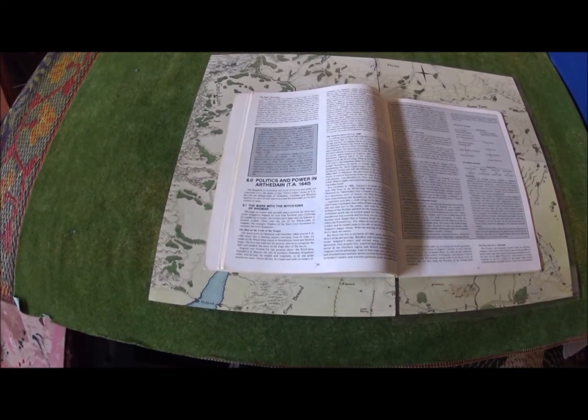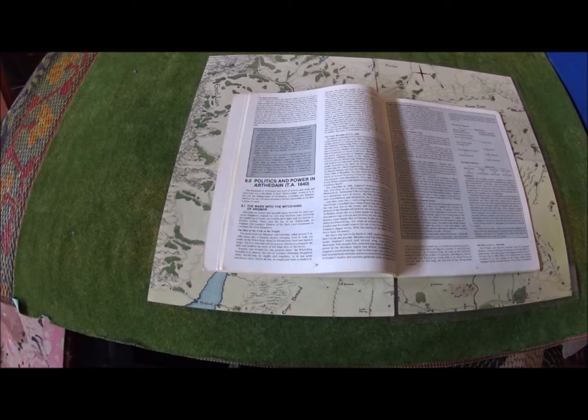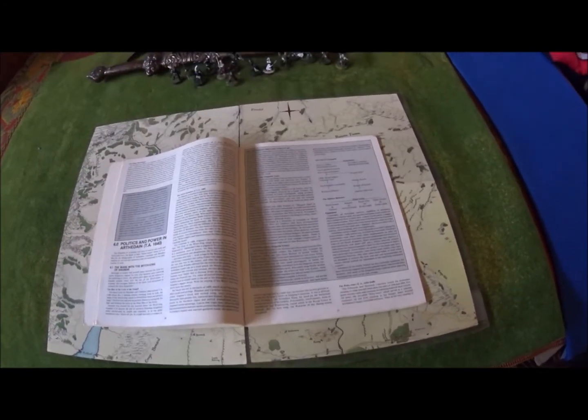Section 6 talks about the politics and power of Arthedain: the wars with Angmar and the Witch King of Angmar. These wars have been going on since 1356 of the Third Age and will continue until 1974-75. We're talking about a 600-year war, back and forth, with periods of great fighting and lulls of inactivity as both sides rebuild. It talks about the Great Invasion of 1409, which saw the destruction of Amun-Sul, the death of the last king in Cardolan, the sack of Annuminas, and almost completely wiped out Cardolan.